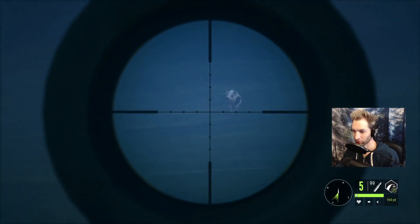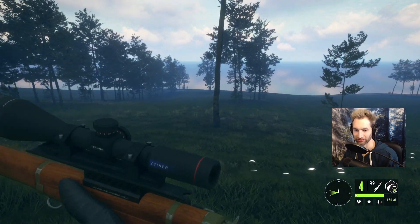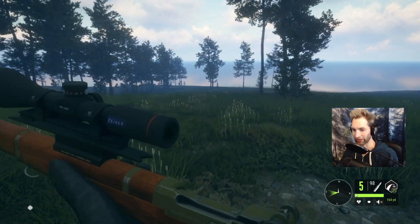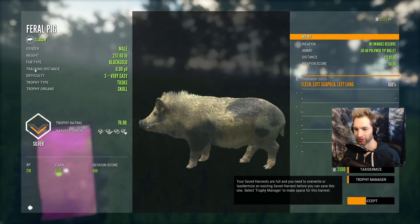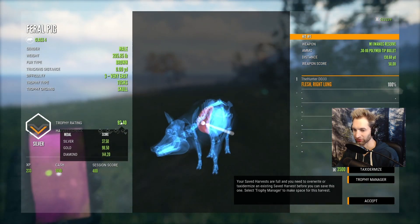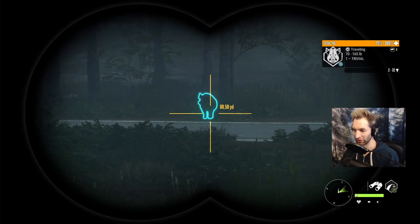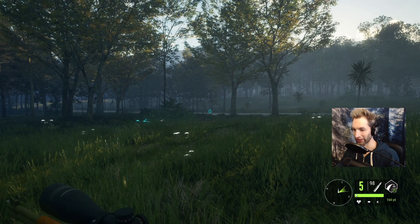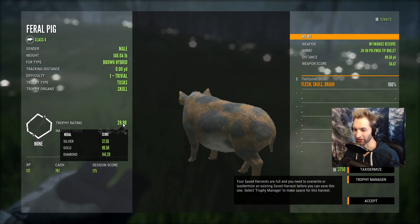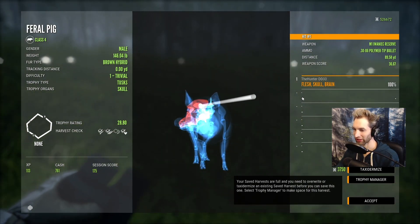Maybe one more female — heart shot. We could take down just a ton of females, but we're still trying to get some decent pigs, and if we take down all the females we're just going to get females back — that's not what we want. Got a black and gold male here — 76, left lung at 132. This one's a brown at 92.4, still yet to make gold. Out of probably 15 feral pigs taken, this is probably one of the smallest I've seen on this map — about 80 yards out. Went for a headshot — 28.8 scoring feral pig, wasn't even big enough to make a silver. Pulled off a nice brain shot at 89 yards.